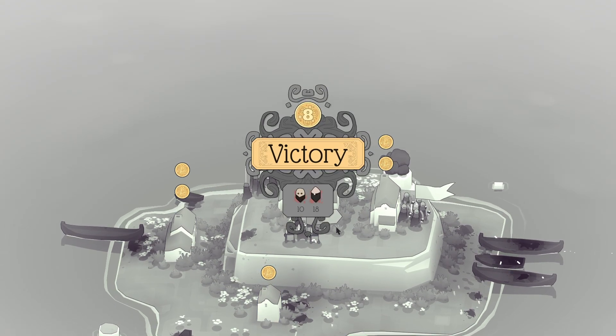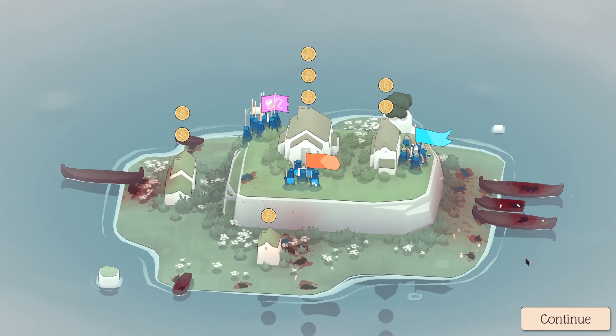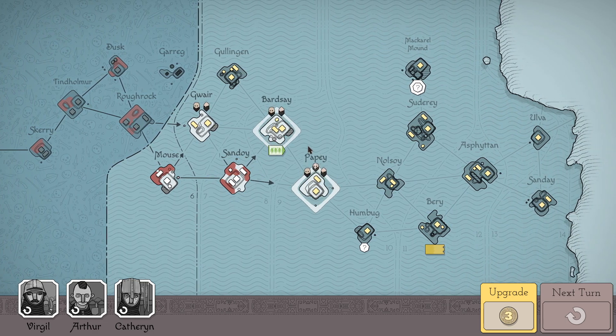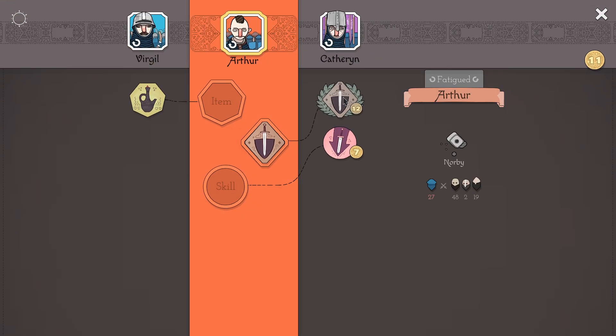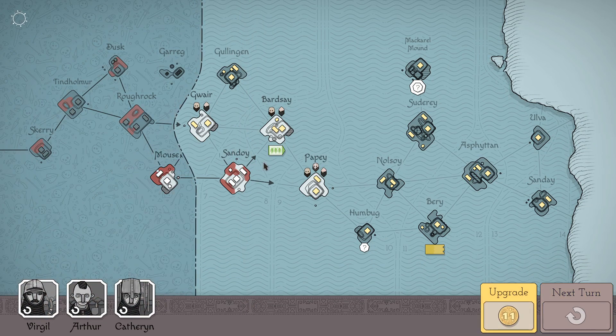These first islands seem to be pretty much a cakewalk, but maybe we're going to have some problems soon. We're going to upgrade our swordsman into veteran. We have 11 coins, not 12, so never mind - we're going to end our turn here. We're going to go to Bardsay.